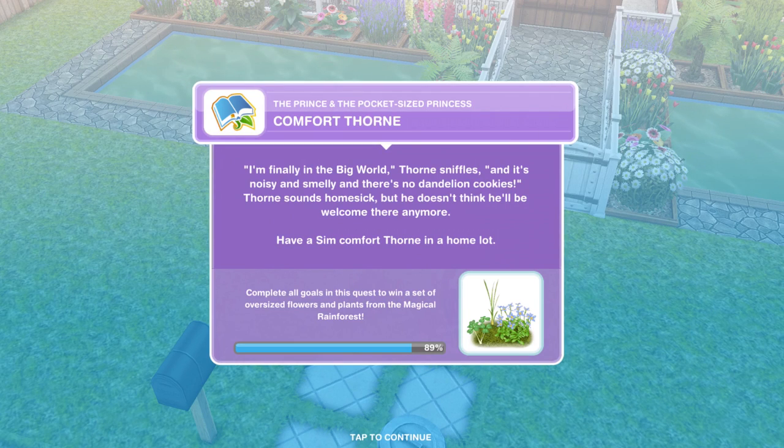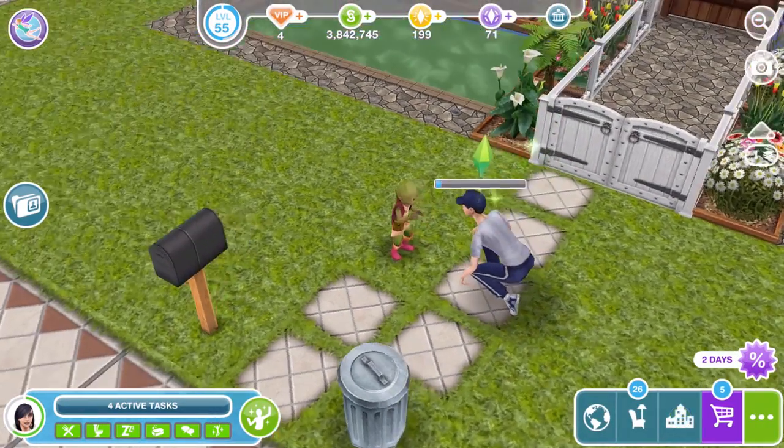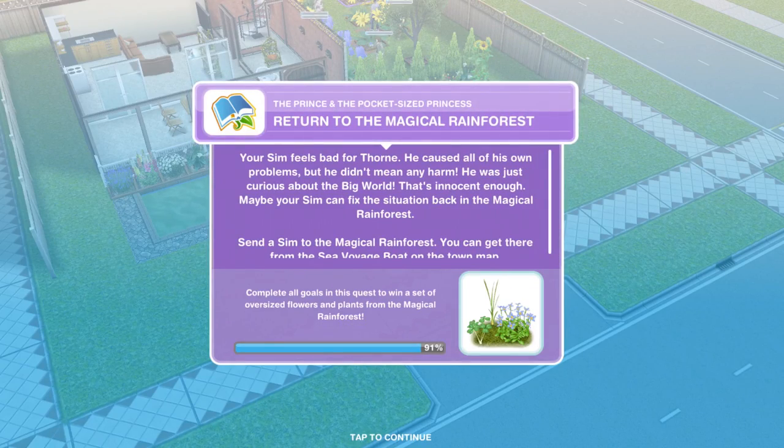Now comfort Thorn. Thorn sniffles: I'm finally in the big world, and it's noisy and smelly and there's no dandelion cookies. Thorn sounds homesick, but he doesn't think he'll be welcome there anymore. Have a Sim comfort Thorn — click on Thorn and comfort for another 30 seconds. Task completed. Now return to the magical rainforest.